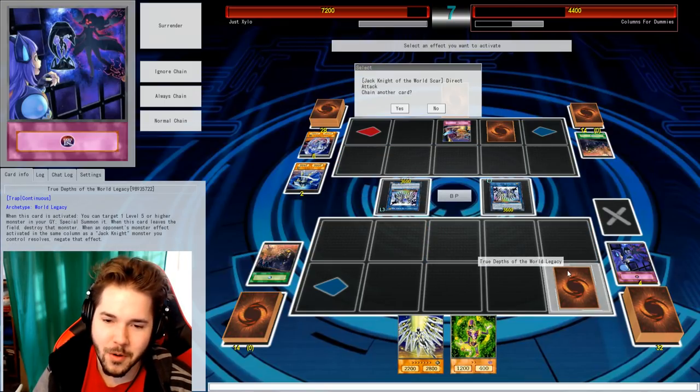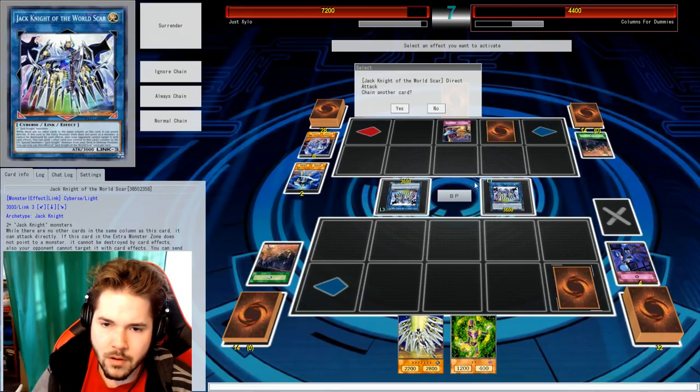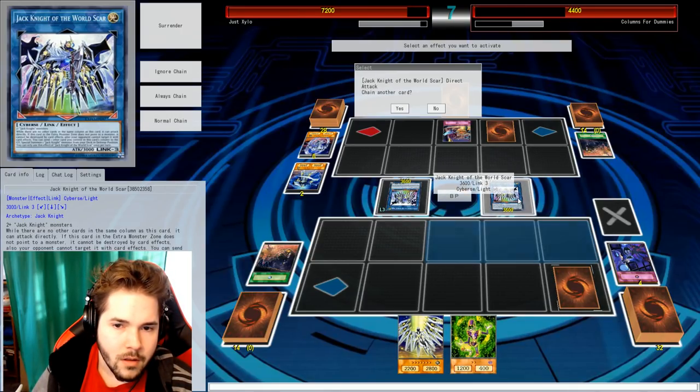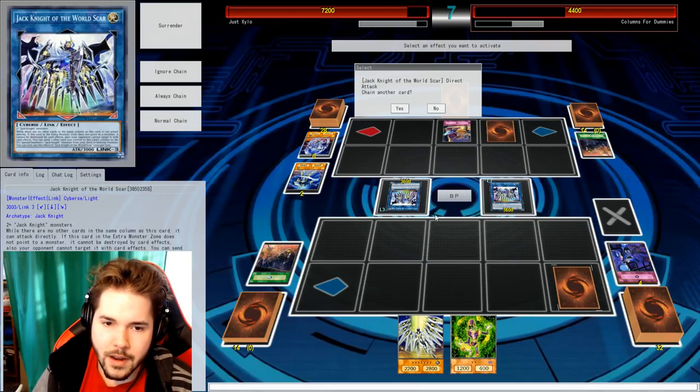So we're just going to be poke, poke, poke. Now I have another True Depths, but I guess it won't do anything. You can't attack directly anymore because I set the card there — he's not alone in the column. He has to be alone in the column to attack directly.